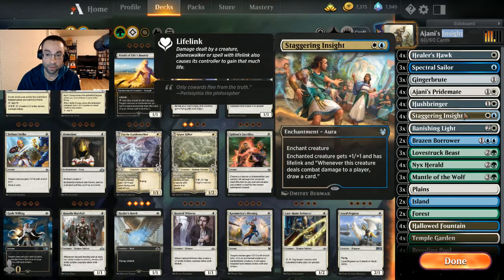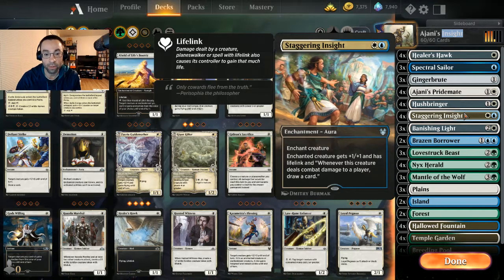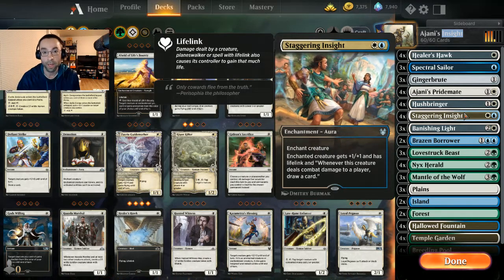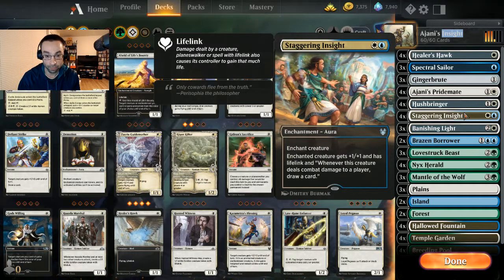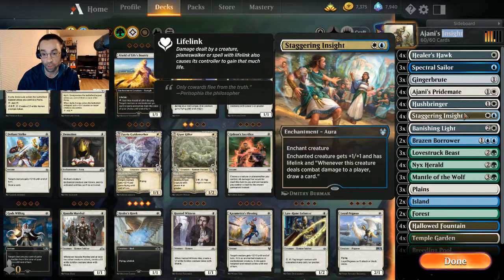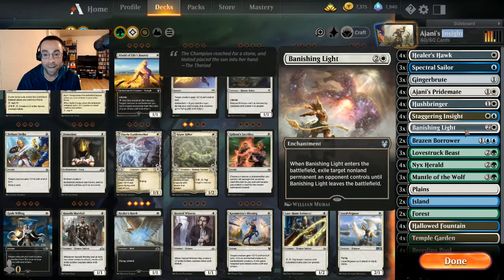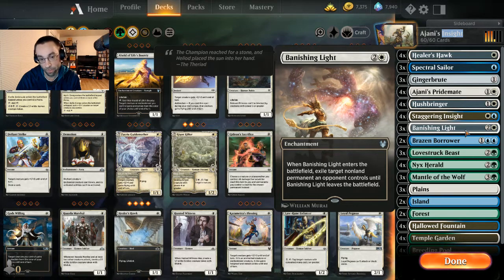Running four Staggering Insights as our first enchantment payoff — enchanted creature gets +1/+1 and has lifelink, and whenever this creature deals combat damage to a player, draw a card. That's why we run all these flyers: nice evasive threats. With Gingerbrute essentially unblockable, we can guarantee damage, gain a little life, and most importantly draw cards to keep going.